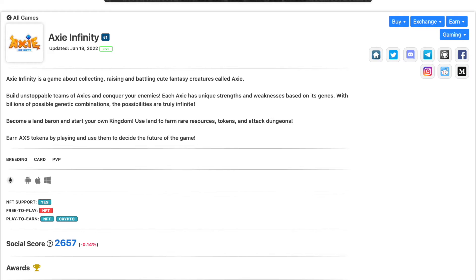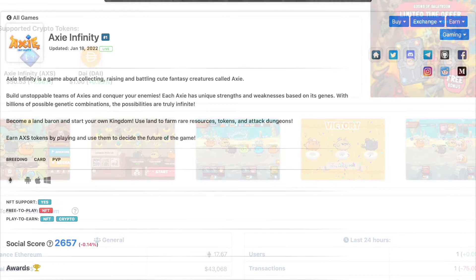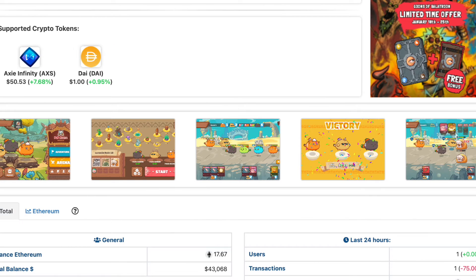Another one is called Axie Infinity. This is kind of another battle-type game where you build out your farm and different things like that. It almost gives me a Kirby-type vibe, which is funny. This game does support NFTs, but it's not free — you have to own the NFT to play. However, you can earn NFTs and crypto within the game, which is really cool.